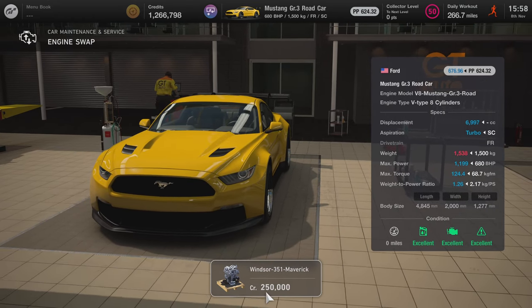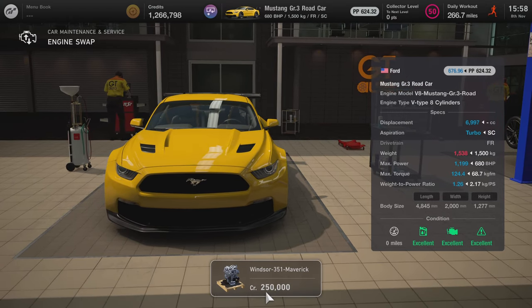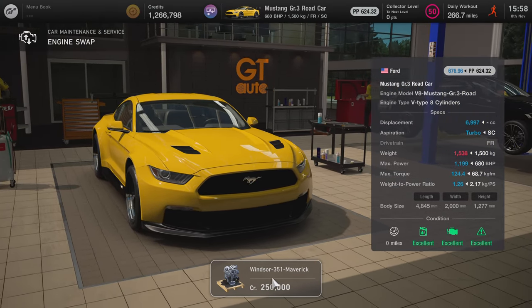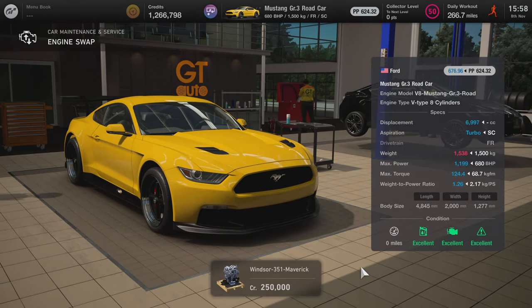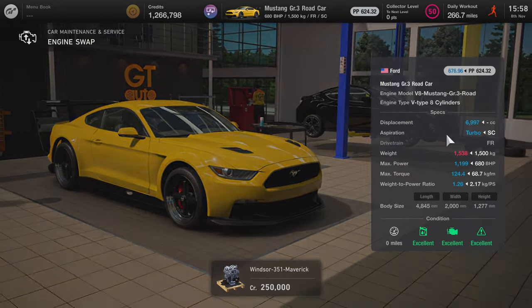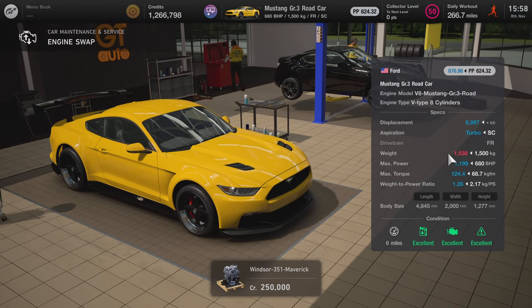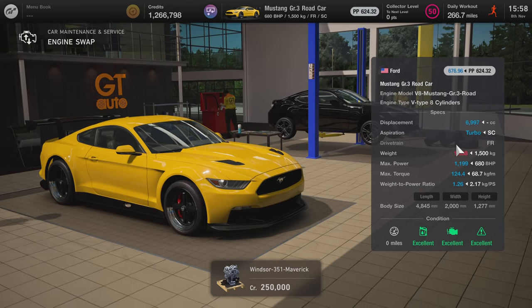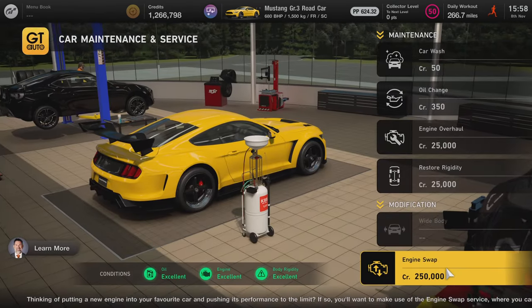Here is the Mustang Group 3 road car, and for 250,000 credits you can swap in the Windsor 351 Maverick engine. It's gonna give it a lot of horsepower - pretty good. With 38 extra kilos you're getting almost double the horsepower, so I'd consider that to be a pretty good trade-off for this particular engine.